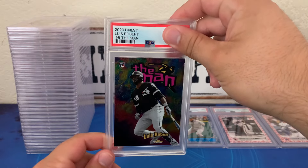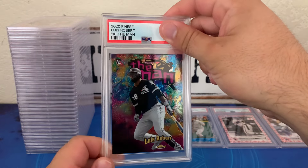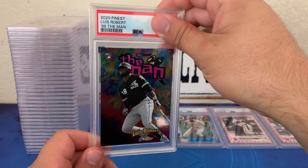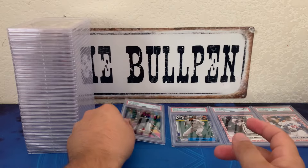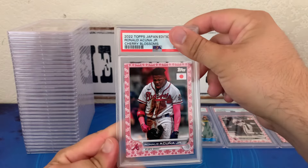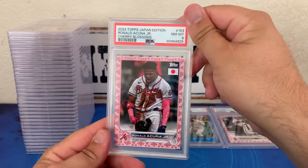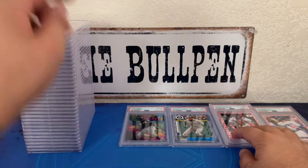We got the 2020 Finest Luis Robert — I really liked this insert they did. Luis Robert had a really good year and we got a gem 10 on that one. Picked it up at a show, really pumped to gem that up. 2022 cherry blossom Acuna — he won MVP this year — got an eight. Pretty upset about that, but it is what it is.